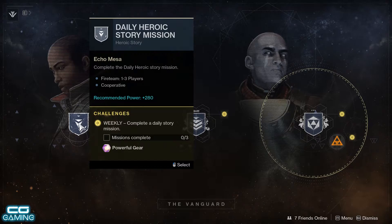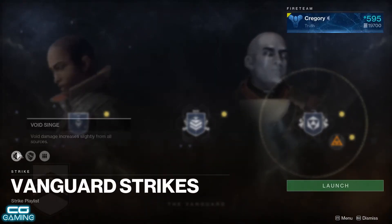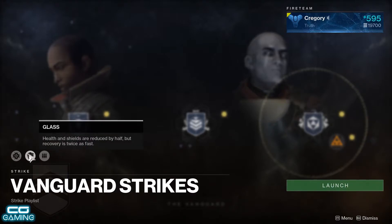Next we've got the Director Reset. You've got your usual daily heroic story missions, complete these to gain powerful gear. Vanguard Strikes also give powerful gear, with their mods this week being Void Singe, Glass, and Heavyweight.